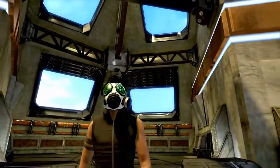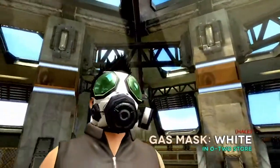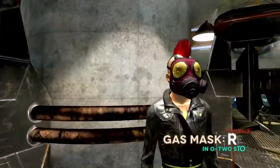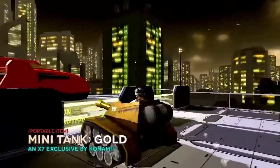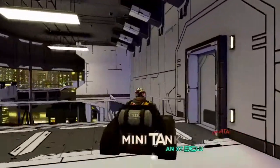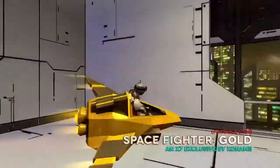Avoid asphyxiation or simply look badass in a gas mask that comes in two colors. Keep these portables for some personal protection — a mini tank in black and gold, or space fighters in both white and gold.